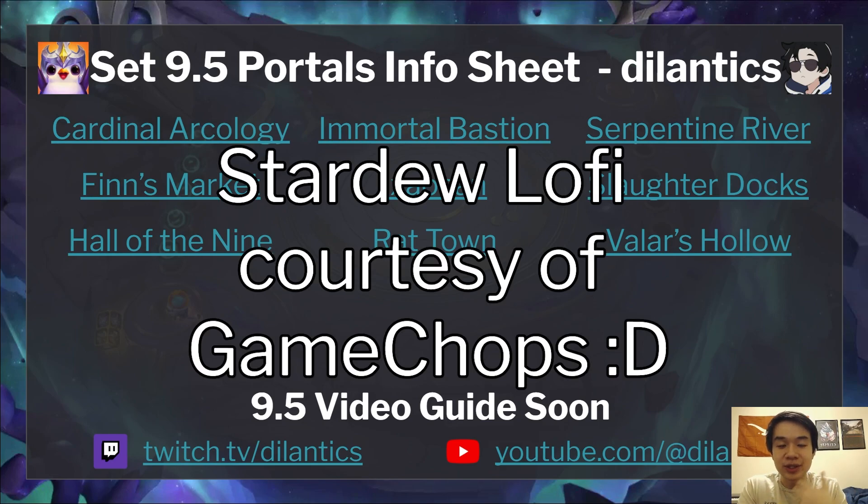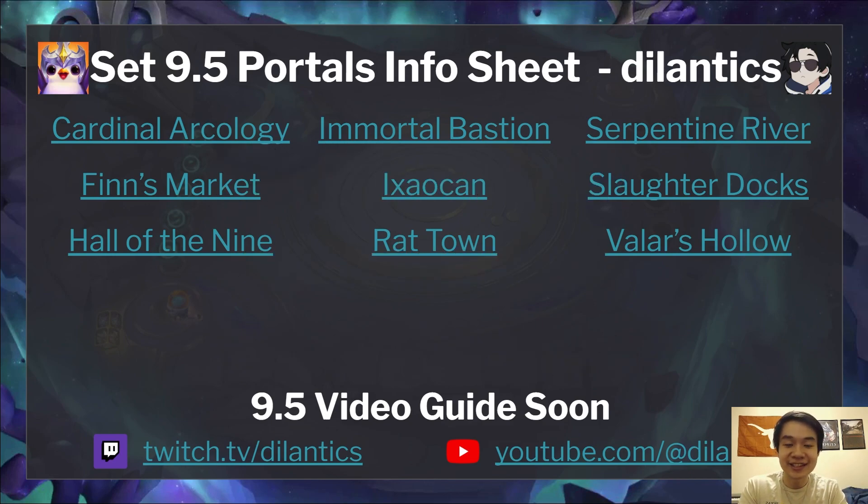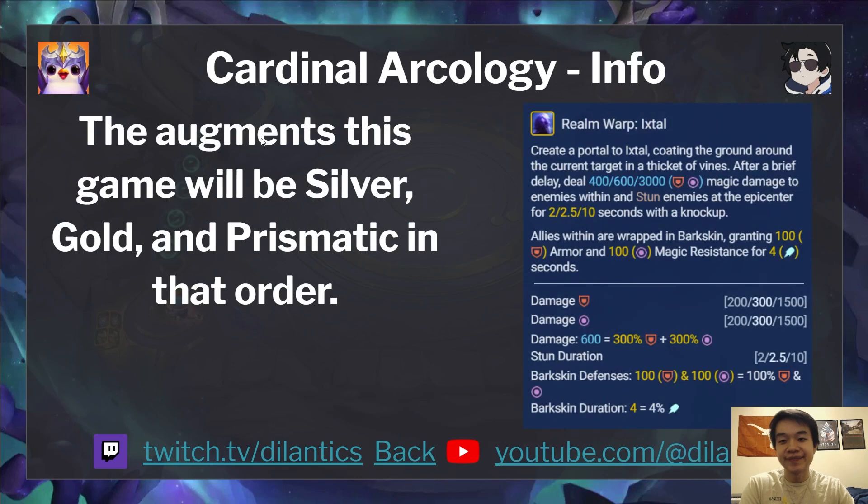The link to this sheet is in the description below. First off, we've got Cardinal Arcology. Cardinal Arcology is the first portal added in the Ishtal region, which is a new region, and each of the regions has a new Rise. In Cardinal Arcology, the augments will always be Silver, Gold, and then Prismatic in that exact order for everybody.